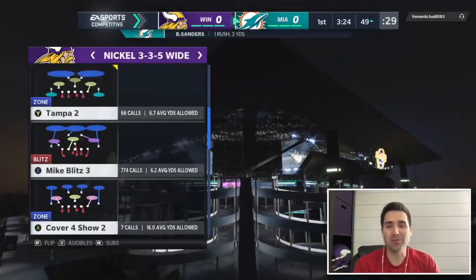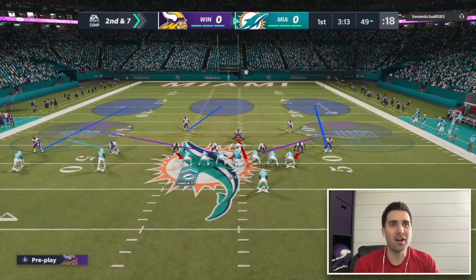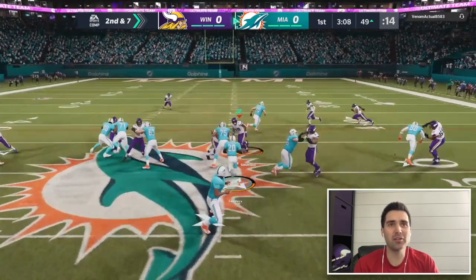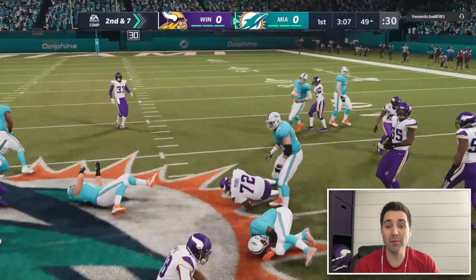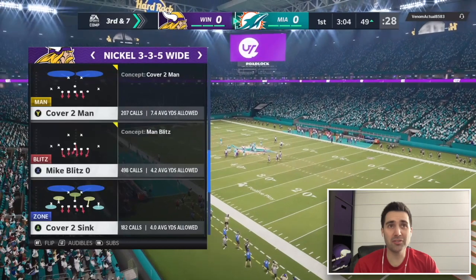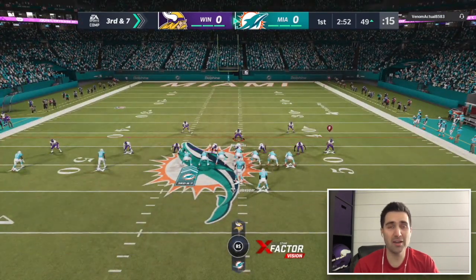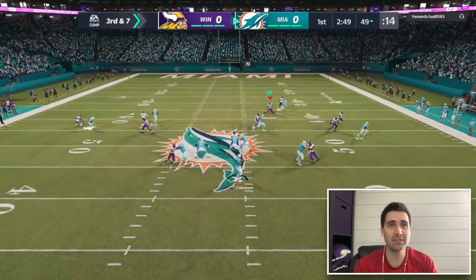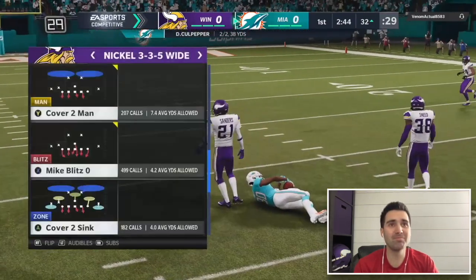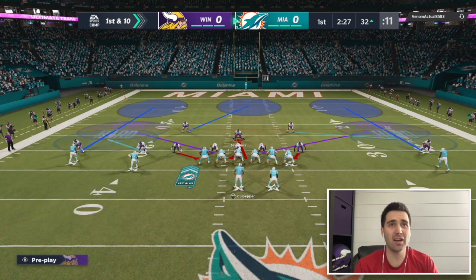Typically anybody who comes out in these Ace Heavy formations is more of a runner. He's got Donte for quarterback, so I really just want to shut down the run early. We've got him into a third and seven — really good for us on defense. I'm going to mix it up and go into man coverage with two curl flats on the field to guard the flats, but he does complete a nice ball.